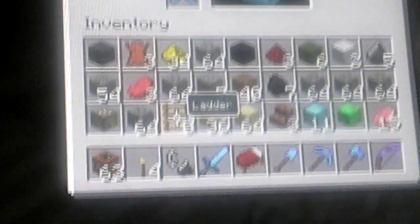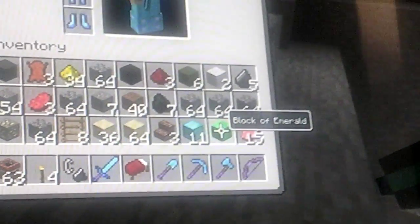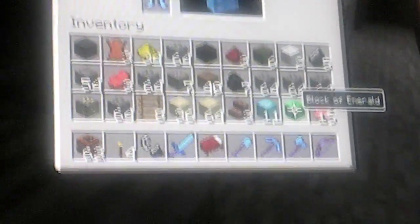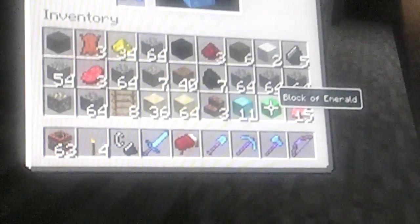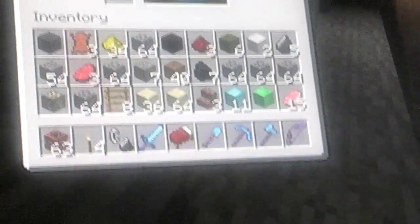Gold ore, more cobblestone, another full stack of cobblestone, eight ladders, 36 sandstone, a full stack of sand which is 64, brick stairs — three of them — eleven blocks of diamond, one block of emerald. I didn't just press X to go into the menu — I actually made a little hook out of them. Also raw pork and fifteen raw pork chops. That's all of my inventory.